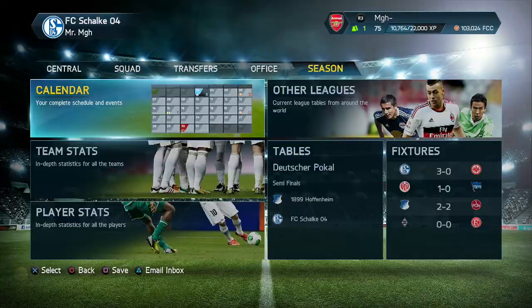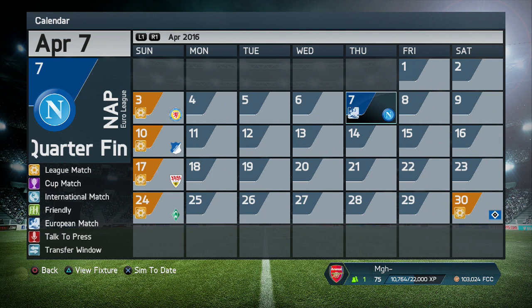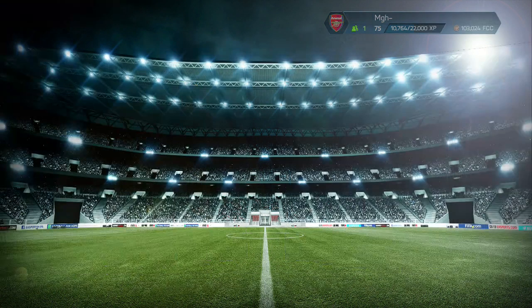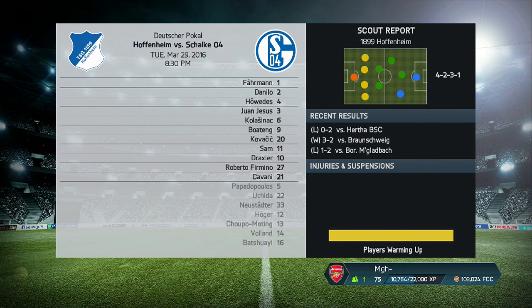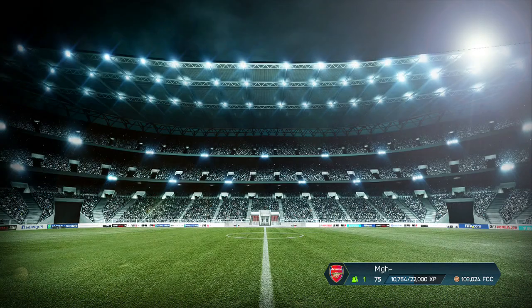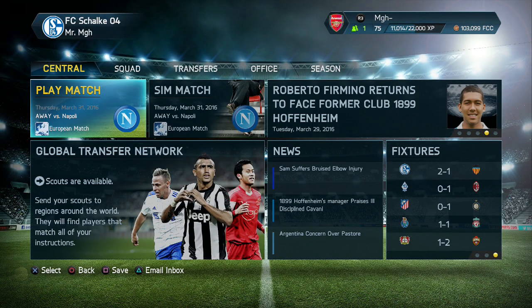Who are we playing in the quarterfinals? Let's check the calendar — oh no, it's Napoli. It could be worse — I know Liverpool, Tottenham, and Atletico Madrid all progressed. Napoli is a tough draw but it's winnable. For the German Cup I don't really need it — I want the EuroLeague and the Bundesliga. I'll sim the German Cup — we've won 2-1, so I'll definitely be playing in the final. But Sydney Sam has got an injury — please don't be too long — two days, that's fine. Thanks for watching guys, see you next time!